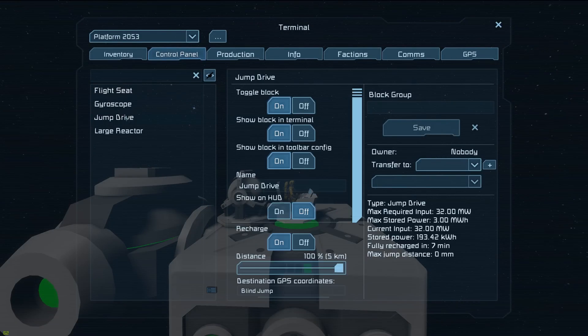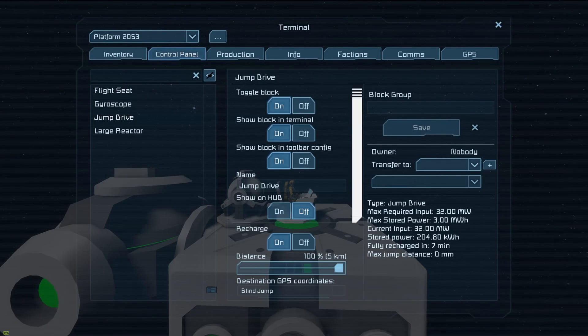We can go ahead and look at the jump drive in our UI. We're going to go over the stuff at the very right first. We have its max required input, which is how much power it's going to draw when it's charging, and we have its max stored power, which is the amount it actually has to store up before you can even use it. Below that, we have its current input, the stored power — you can see it's trying to get up to that max stored power — and then, just like a battery, it gives you an estimated time. It takes six minutes to recharge this thing if you fully drain it. You're not going to drain it fully if you don't jump its max distance.